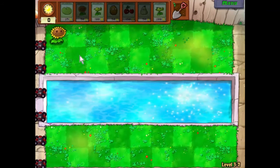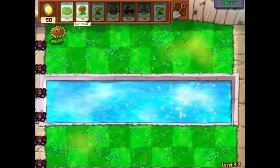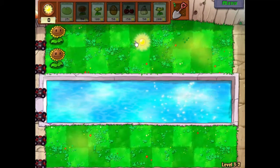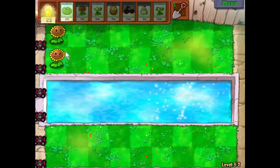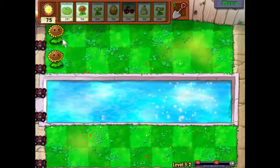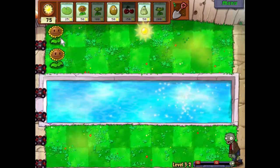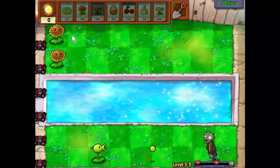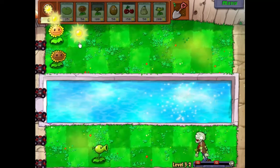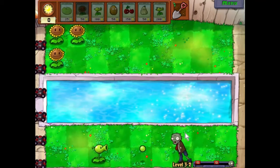So usual deal, we're going to try to get eight sunflowers down — four here, four here — and then we'll build the defenses in front of them and on the water. So that's two of those down and now we'll save up for our first pea shooter and we'll place that when the first zombie appears. Here he is — come on give me a bit more sun — there we go, thank you very much. We'll pop that there and he will make short work of that zombie. Now we'll get another sunflower down and save up for the next pea shooter.